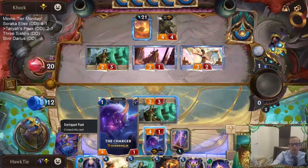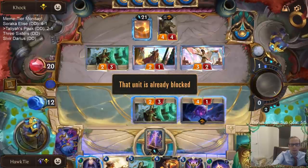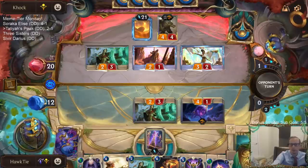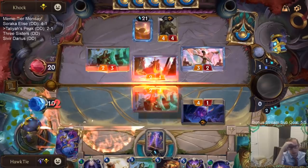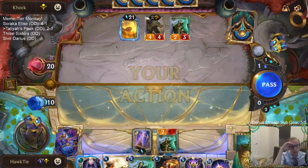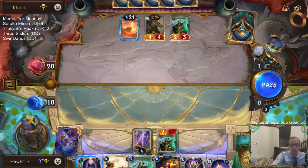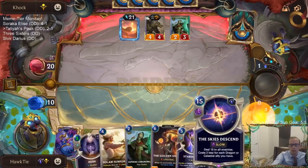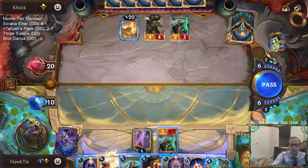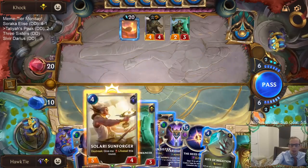I obviously just cannot afford to have Moonsilver hit the Targon's Peak — or Targon's Peak hit the Moonsilver, you know what I'm saying. I don't have the best Targon's Peak targets yet, besides the Skies Descend. I'm going to play the Golden Sister this turn.